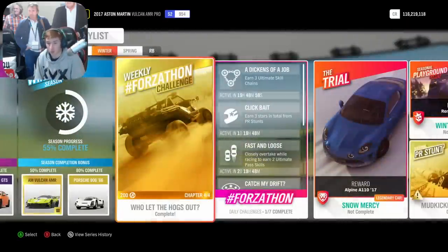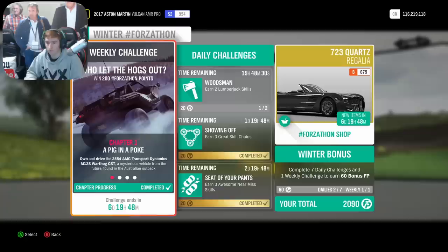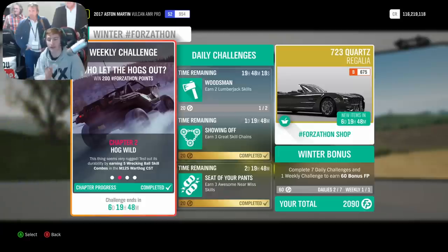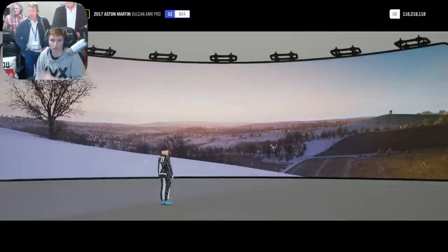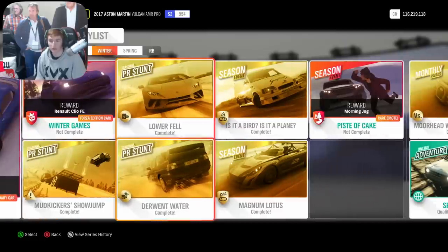For the next week, when you get to 50% of winter you will unlock it for free. The fastest way to get to 50% of winter is the following: complete the weekly Forzathon challenge — this is all done in the Warthog, you have to own and drive it, get five Wrecking Ball skills (you get a Wrecking Ball skill by getting lots of wreckage skills in a row), complete three cross country events, and then get three stars at a speed trap. Complete that and you will be at about 15% already.